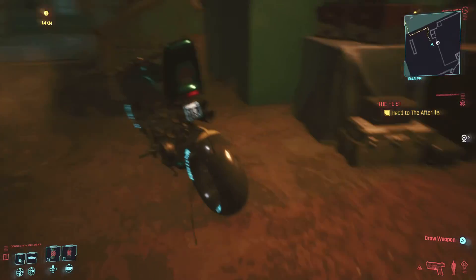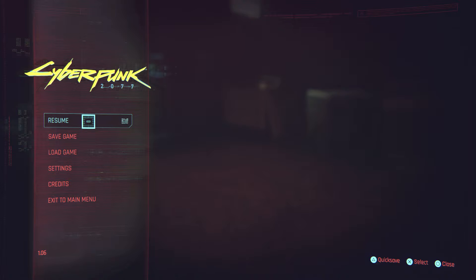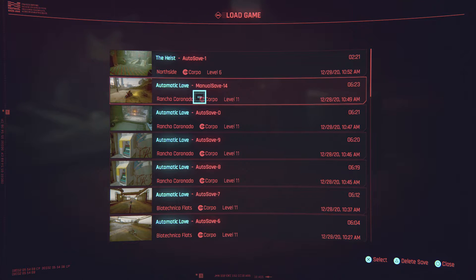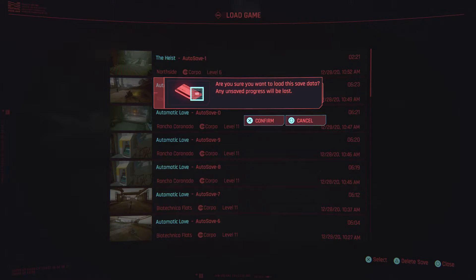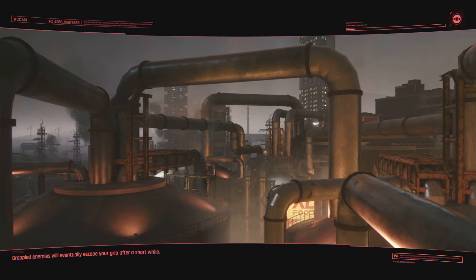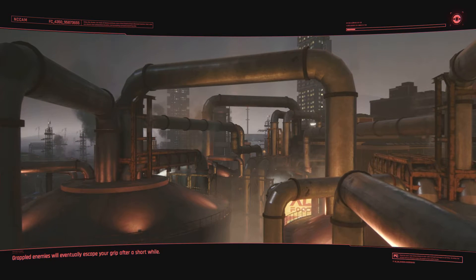I was testing whether I could keep this or not, and whether I could keep doing the quest after getting the bike early. So I did another playthrough where I actually kept the bike and finished the Heist. It works — I can keep the actual bike afterwards, and I can also go back to the area where I found the original quest and still do it.